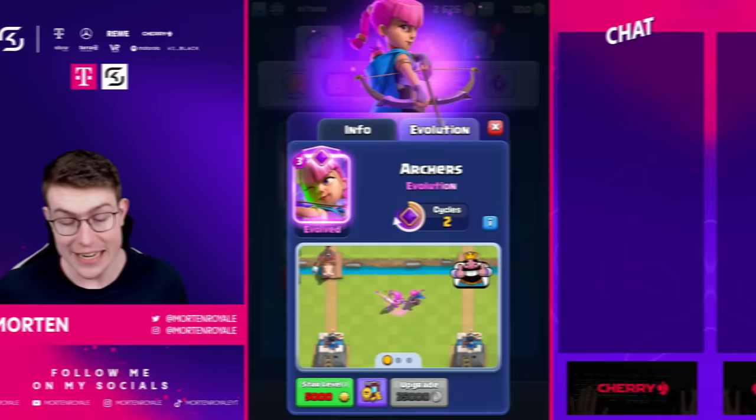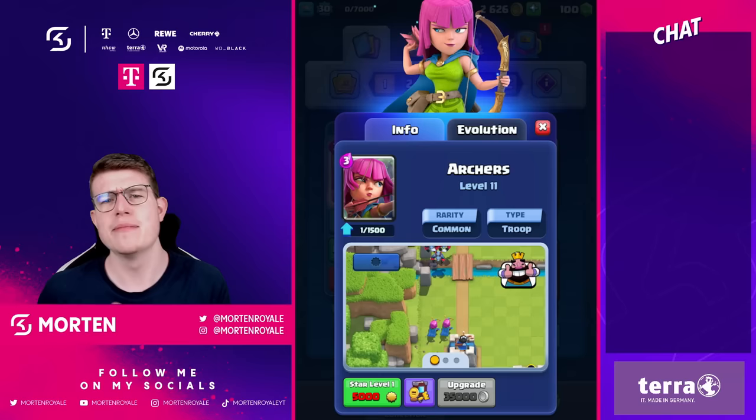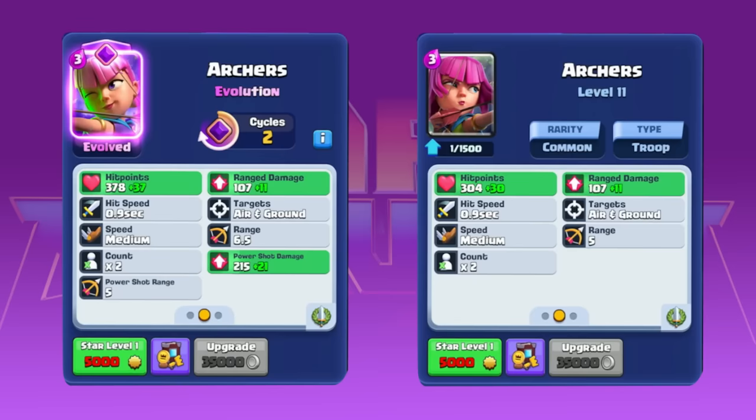First of all, it's really important for you guys to cycle them quickly — that's just like the main thing. As you can see, they're doing a great job on defense; I would say they're more of a defensive card and will likely work in a ton of different decks. Let's take a look at the stats now. The range damage doesn't increase at all, hit speed doesn't increase at all, range increases, and hit points increase — so arrows won't kill evolution archers, which is really important to know.